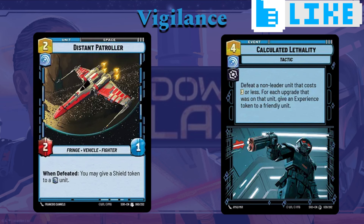For some events, we have the Sardak event — again made for Gideon, four cost. Defeat a non-leader unit that costs three or less; for each upgrade that was on that unit, give an experience token to a friendly unit. This ability is really good for knocking off your opponent's units, but you can also use it on your own units if push comes to shove. Kill one of your weaker units to buff one of your stronger or healthier ones. If you know your opponent might attack a unit because it's really weak and it's going to die anyway, you can just knock it off yourself — hopefully buffing one of your other units with any upgrade tokens or shield tokens on it. Usually though, you're going to be using it to defeat your opponent's units.